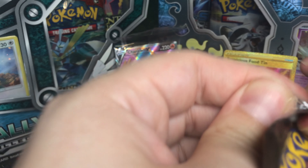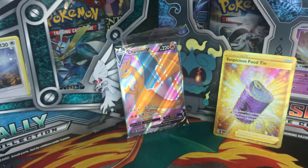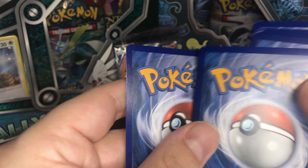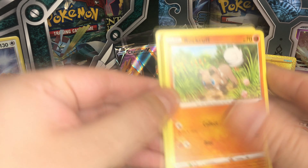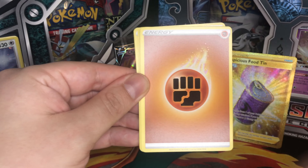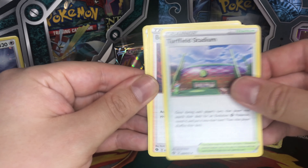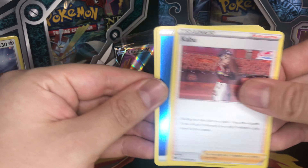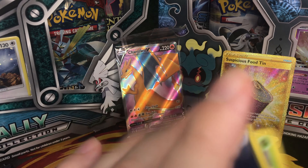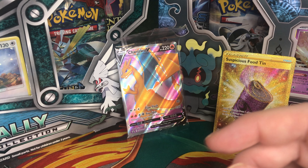We are back. We have four more boosters to open — four more chances to get anything good. Here is the online code. One, two, three, four — so this should be a rare and reverse rare. We got Rookidee, Weedle, Swablu, Kakuna, Pokeball, Fighting Energy, Turffield Stadium, Bede, Kabu, Water Energy, and we got Scrafty as our rare card. At least we get these reverse holo energies — I like them, really good.